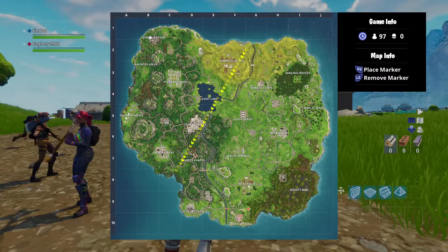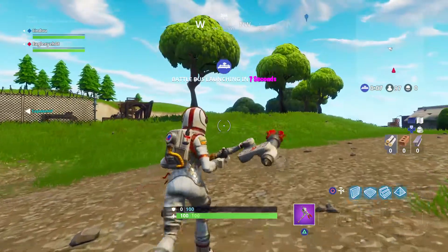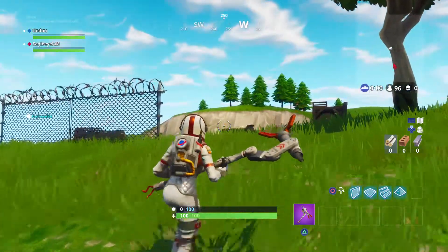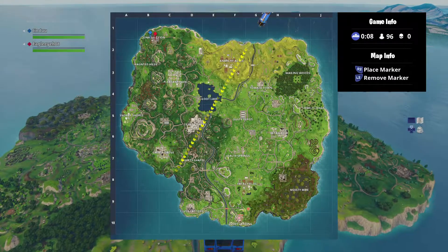I think it's a rock close to it. It should be there because on the treasure map it was like a rock, and then next to the rock it was an X. And then Junk Junction — it was like a bunch of crates, and that's Junk Junction, like a bunch of car crates.